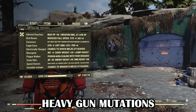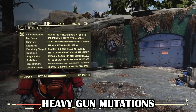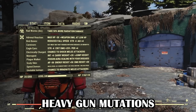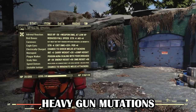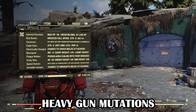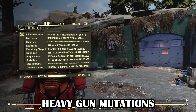Moving on to the heavy weapon power armor build — a totally different playstyle built around being as tanky as possible while dealing maximum damage. The mutations I recommend for heavy builds are: Adrenal Reaction, Bird Bones, Carnivore, Eagle Eyes for Gatling gun variants, Marsupial, Plague Walker, Scaly Skin, Speed Demon and Unstable Isotope. Heavy weapons are rarely viable in VATS so these builds are designed with that in mind. I excluded Grounded since I personally use energy weapons, but you can customize this. Although no mutations directly affect heavy weapons, the ones chosen here support extreme tanking and overclocked damage output.